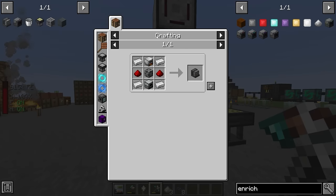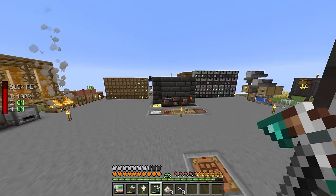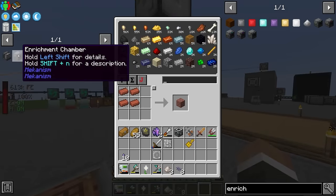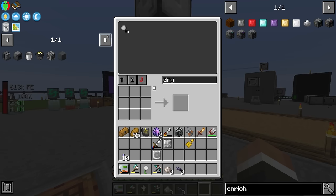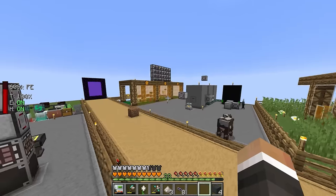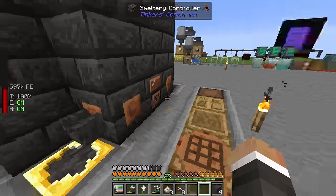For the enrichment chamber we need a metallurgic infuser, which requires a redstone furnace. The redstone furnace just needs two bricks and two copper gears - copper gears are just eight copper through the smeltery into the gear cast. For the resourceful furnace we need another pity machine frame, two standard furnaces, and plastic. We do have dry rubber to smelt and a tank with plastic, so we can make more plastic sheets if needed.